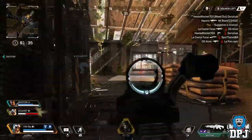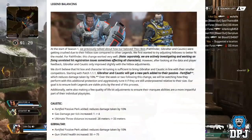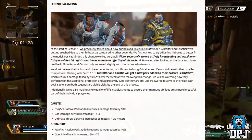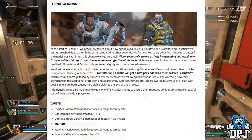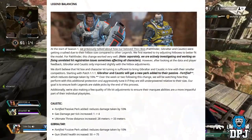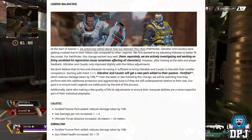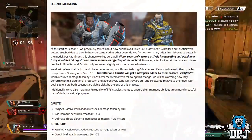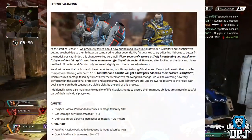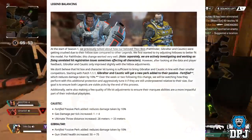So we're going to talk about legend balancing. At the start of Season 1, we previously talked about how our beloved thick boys — Pathfinder, Gibraltar, and Caustic — were getting crushed due to their hitbox sizes compared to other legends. We first wanted to try adjusting hitboxes to better fit the model. For Pathfinder, this change worked very well. However, after looking at all the data and player feedback, Gibraltar and Caustic only improved slightly with hitbox adjustments.